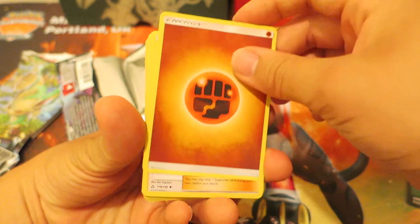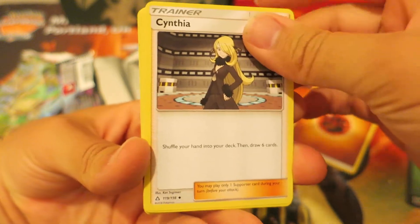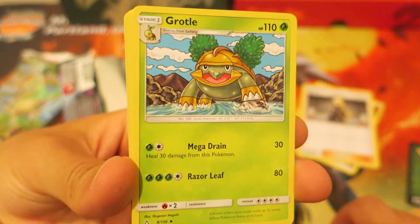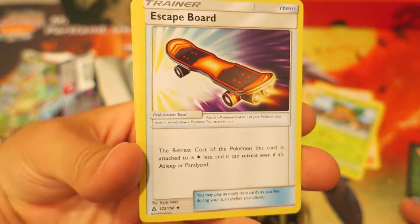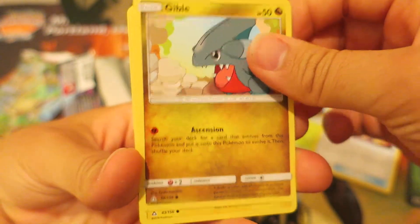It's upside down right now. We kick things off with a Fighting-type Energy. Followed by that, we actually do pull a Cynthia — nothing wrong there, a very practical supporter card, one that will be very popular in the standard format and the meta for years to come. After that, we follow things up with the Grass-type Pokemon, Grotto. After that, we have what will be replacing the Floatstone — we have an Escapeboard right here. Next, we follow things up with the Dragon-type Pokemon, Gible.